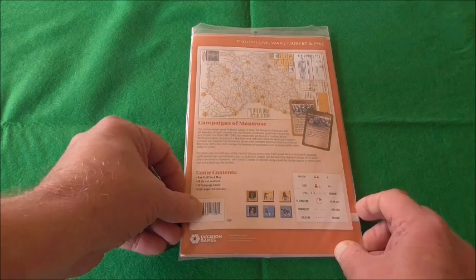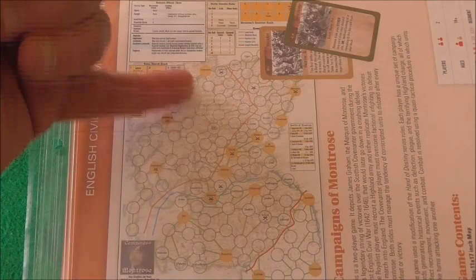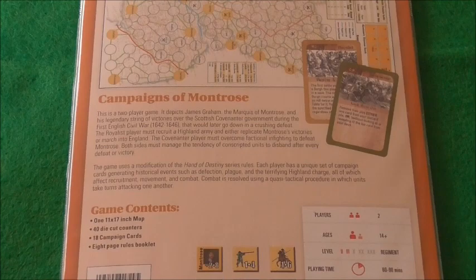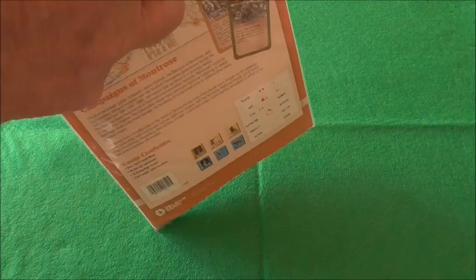So when I saw this, I just had to get it. The map is sadly going a bit at the top, but you'll see it shortly. It's a point-to-point map. It comes with one 11-by-17 inch map, just 40 die-cut counters, 18 campaign cards — nine for each side — and an eight-page rulebook.